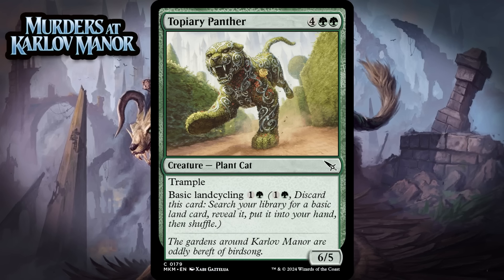Next up, it's Topiary Panther, which for 4 generic and 2 green is a 6/5 plant cat at common. It has trample and basic land cycling for 1 generic and a green, which means you can discard it, search your library for a basic land, and put it into your hand. A 6-mana 6/5 trampler isn't that good, but tacking basic land cycling onto this makes it pretty nice. If you get it early you can use it to fetch a land — and importantly any basic land, so this can fix your mana. Then in the later game you won't feel awful about casting it, and it also works really well to collect evidence. This is one of the ways where you can start paying for collect evidence 6 in the pretty early stage of the game. I'm giving it a C.